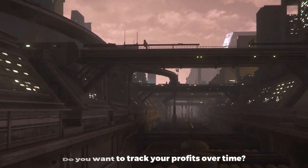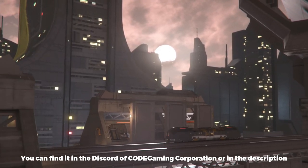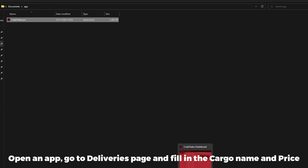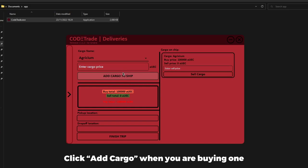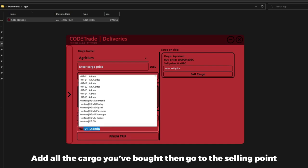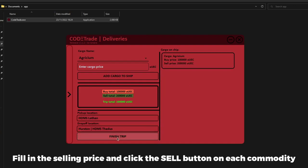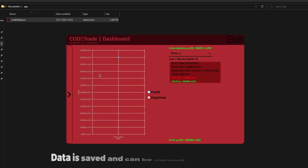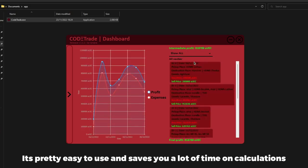Do you want to track your profits over time? You can download an app to your Windows device that I've made — you can find it in the Discord of Code Gaming Corporation or in the description. Open the app, go to the deliveries page and fill in the cargo name and price. Click add cargo when you are buying one. Then fill in the buying and selling location. Add all the cargo you've bought, then go to the selling point. Fill in the selling price and click the sell button on each commodity. Now you can save your trading trip by clicking the finish trip button. Data is saved and can be viewed in the dashboard — it's pretty easy to use and saves you a lot of time on calculations.